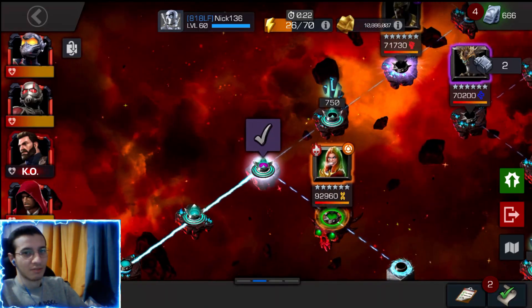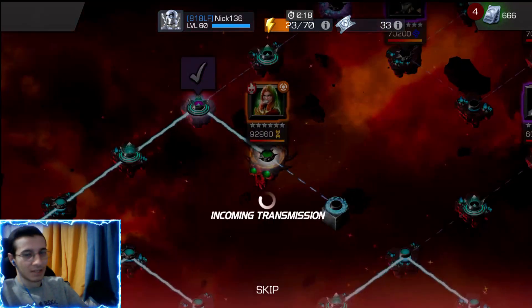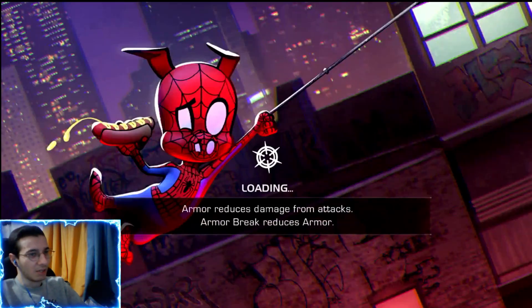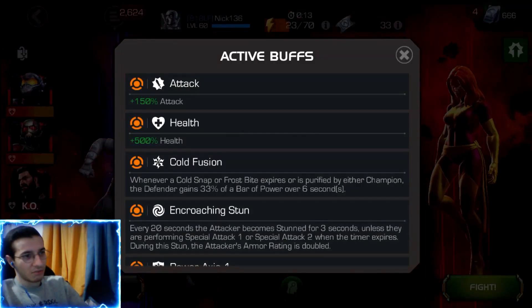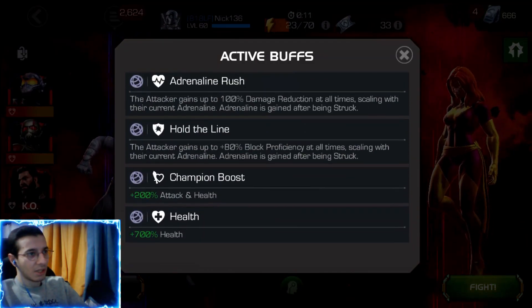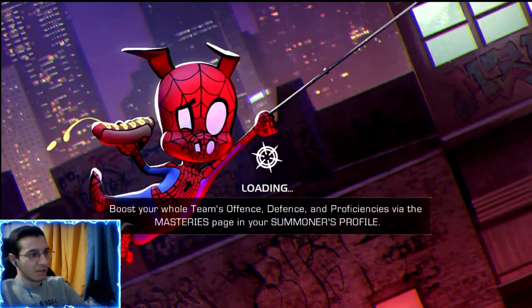Hey guys, welcome back to another video. In this video we have Act 7 Chapter 1 Quest 6 bosses. We only included Ice Phoenix and Spider Witch because if we included One Period as well the video would be too long. I will have a link in the description below for the video where we take down One Period.